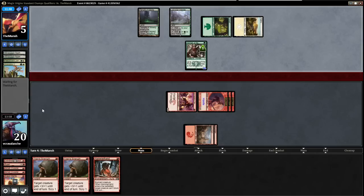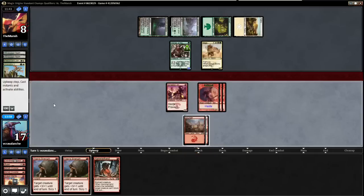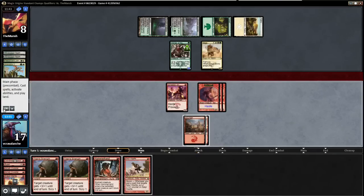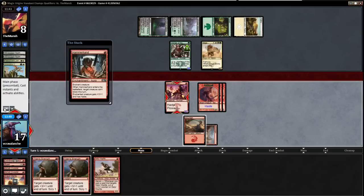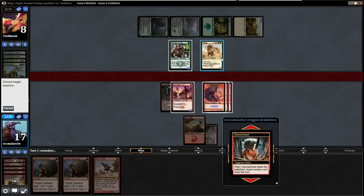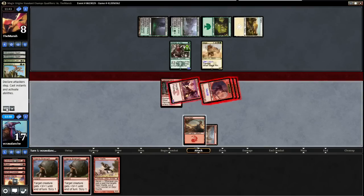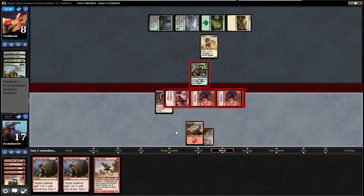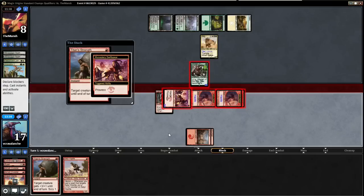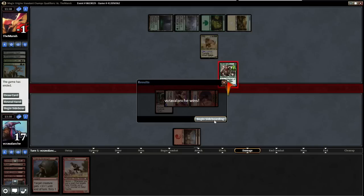Worst case is a Siege Rhino, but I think we can actually fight through it. Yeah, it looks like he has a Siege Rhino — he's just slamming it. He's up to 8 but I don't think 8 will work here. Come on land off the top. Hoplite — we're still going to Hammerhand on the Swiftspear and attack with everything. If he blocks that's over. That's going to be over 8, so we'll go to the sideboard.